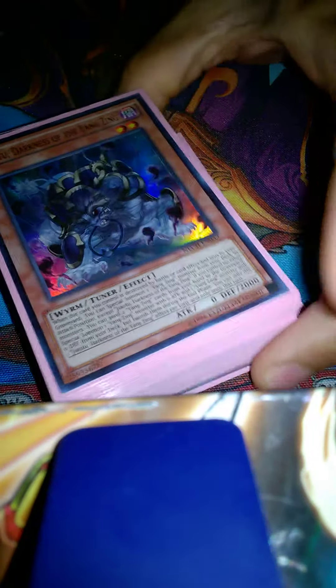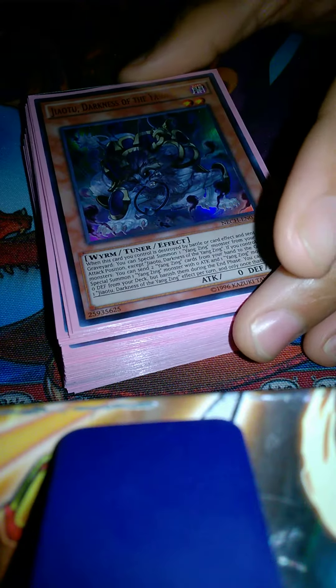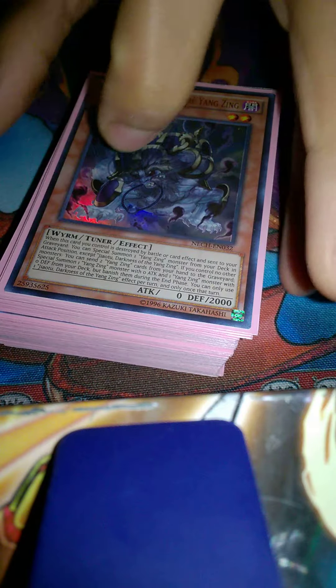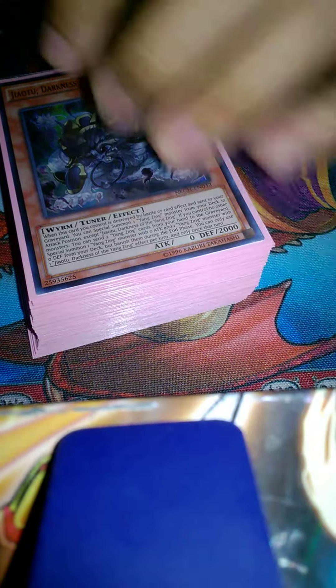Hey, what's up guys, Ivan Three Stacks here. I got a treat for you — these are my babies. I love the Constellars, and because of that I love the Satelarknights and the Yang Zings. The Yang Zings are like the Vylons or creations of the Constellars, and the Satelarknights are their big brothers.